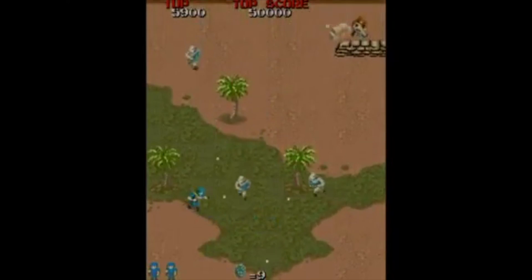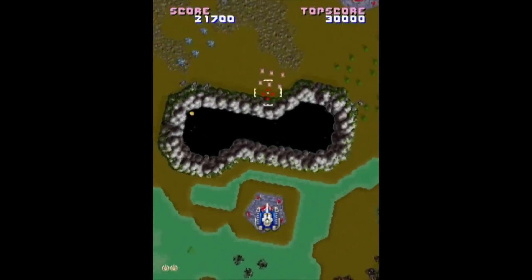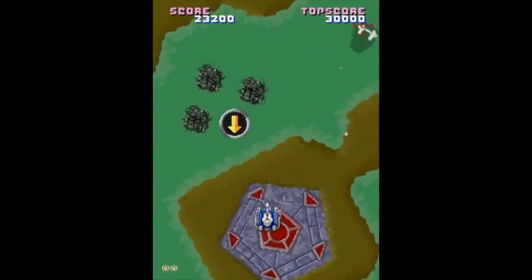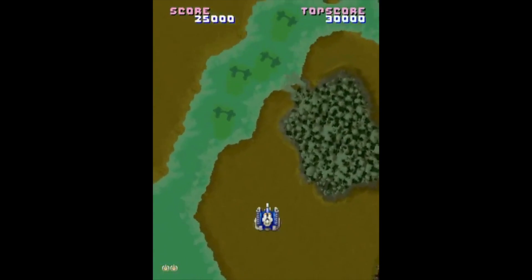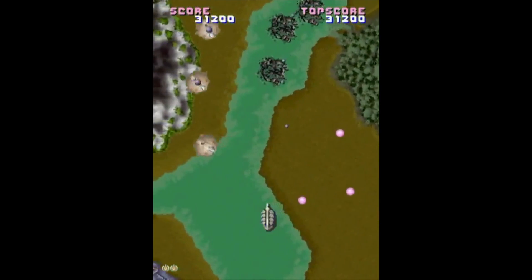16-bit hardware like the SNES could just about rotate the screen using Mode 7, which could be an interesting option, especially for the skydiving in at the start. But unlike this arcade game, consoles like the SNES couldn't rotate and scale any sprites, which would mean animation frames for every direction and every size for everything that moves in the game.